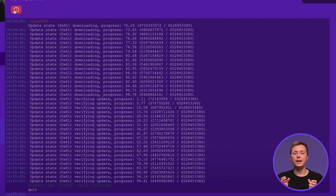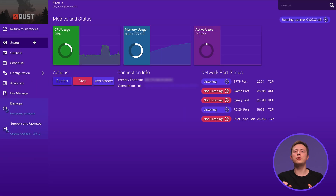Then you'll have to wait for the download, which should be done when you see this line. Click Start once again and your status should be running.